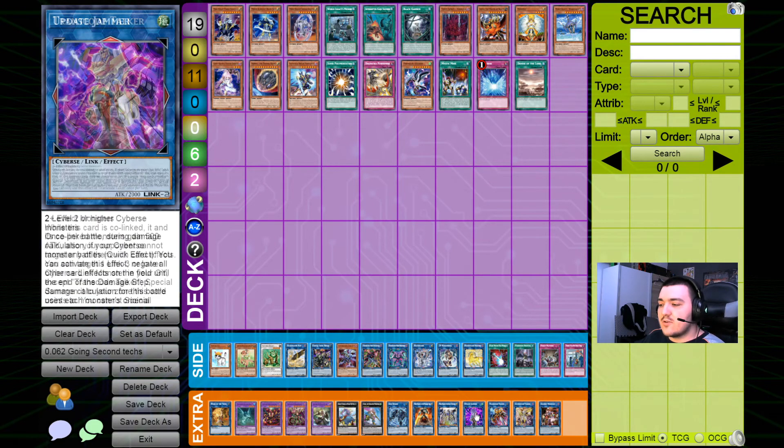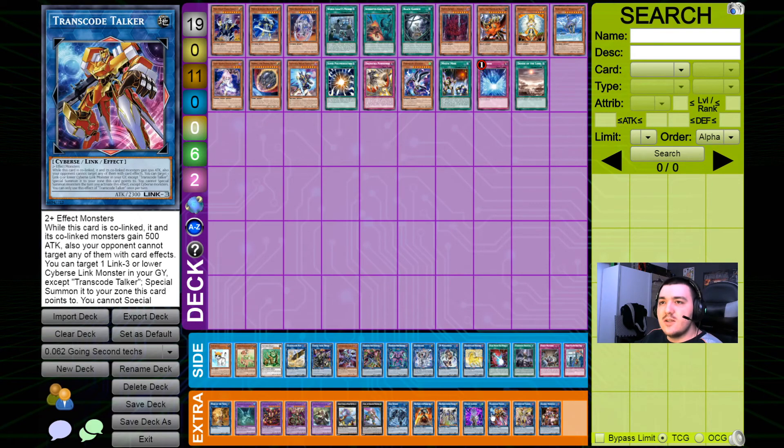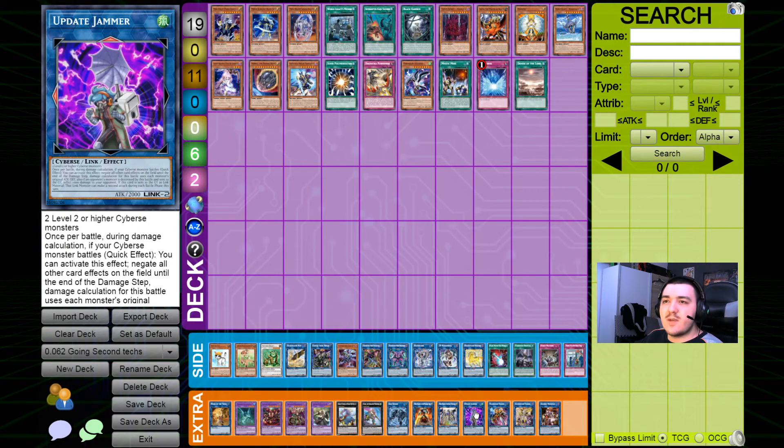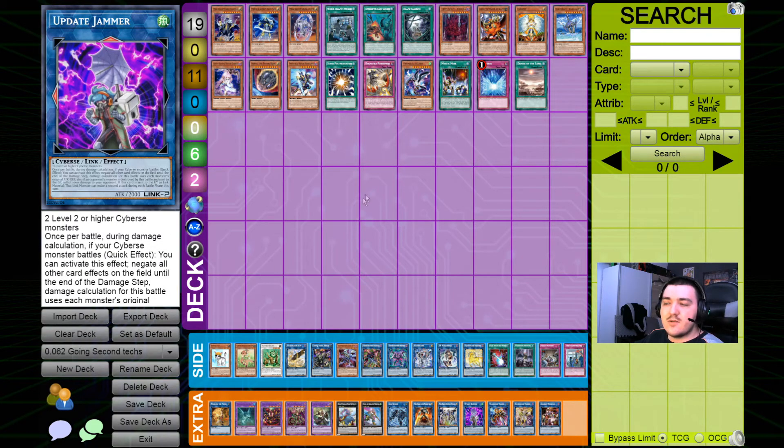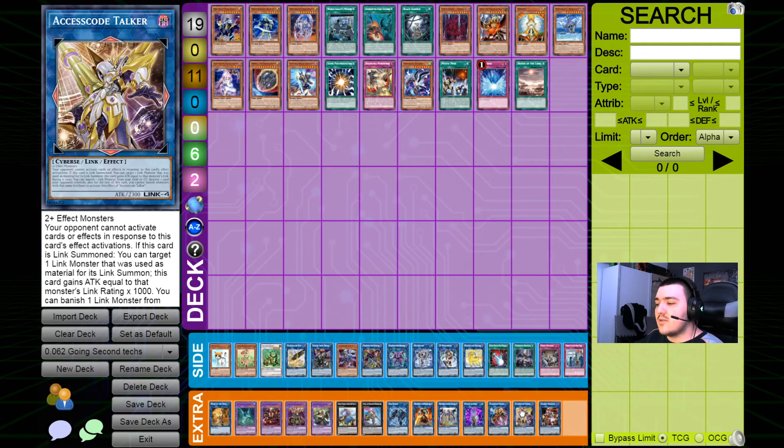There's also the Update Jammer / Access Code Talker OTK package, which I've talked about in the combo video yesterday. Keep in mind this only works if you have the Parallel Exceed, because Update Jammer takes two Cybers monsters as material. Once you have that setup, you can perform the standard combo of going into Transcode Talker, Transcode Talker summons back Update Jammer, and then with those two you go into Access Code Talker who is boosted to 5300 ATK, can attack twice, and you can destroy three of your opponent's cards without them being able to react. It's extremely potent, though whether it's truly necessary is something you have to decide for yourself.